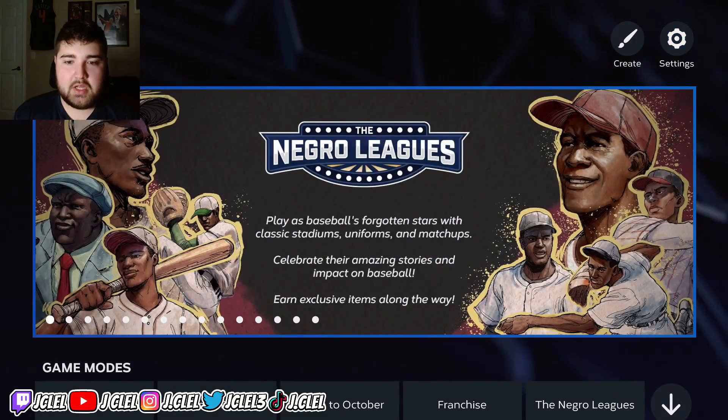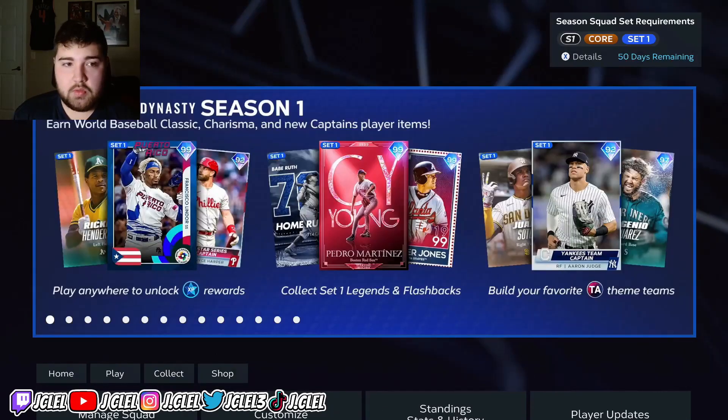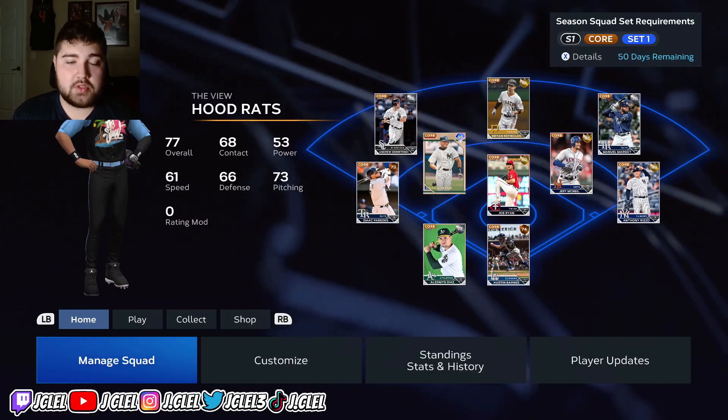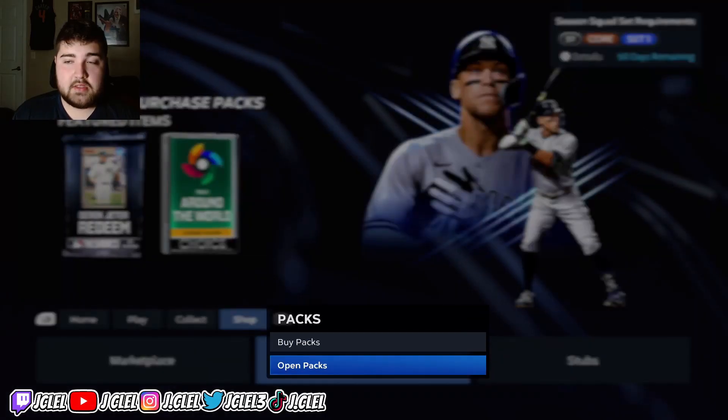When you back out, it's going to ask you to plot changes — hit yes. The important thing is you want to make your changes in the settings on the home screen, because if you go into a game and change settings, it's only going to save for that one game. But when you do it on the home screen, it's going to save across the board. When you load into Diamond Dynasty, they're going to have you do a tutorial — go ahead and do all that, get a feeling for the game, and then go to your packs and open them.